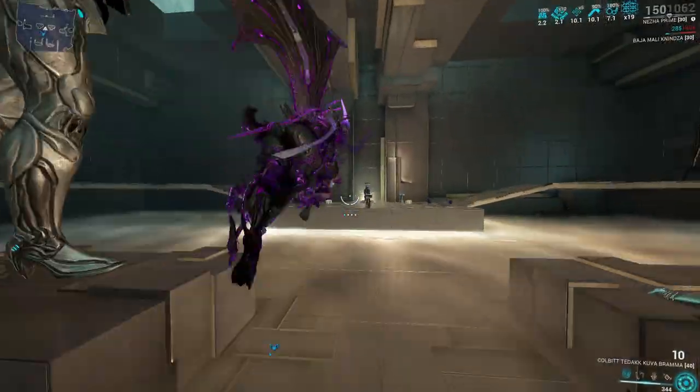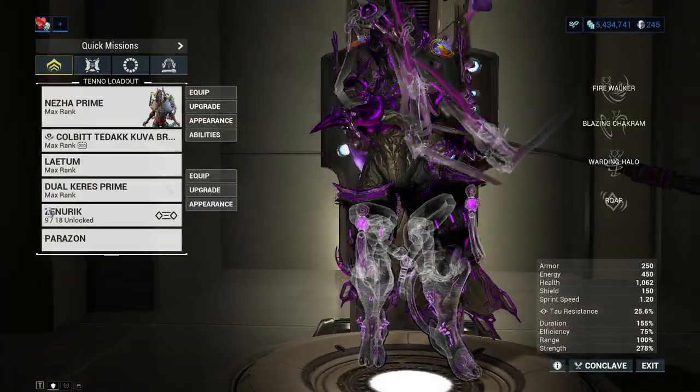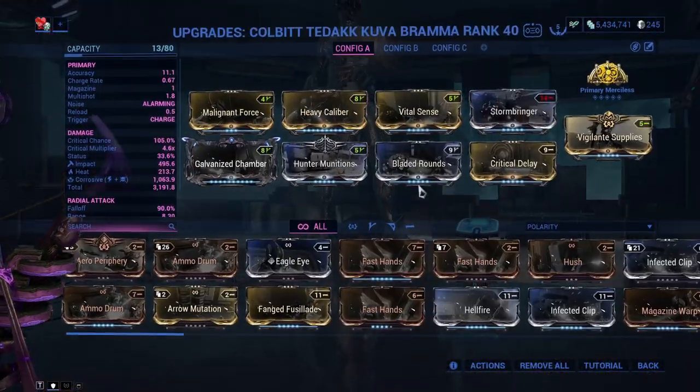Hunter Munitions is doing its job. I'm using a Panzer Vulpaphyla with the viral quills mod to apply viral to enemies, which is another really cool bonus. If you don't have a Panzer Vulpaphyla, go get yourself one.